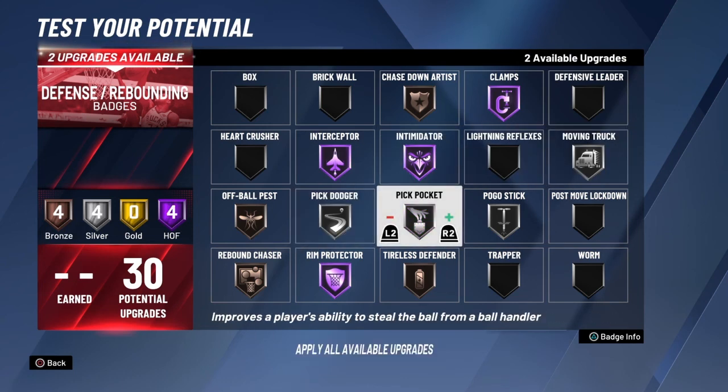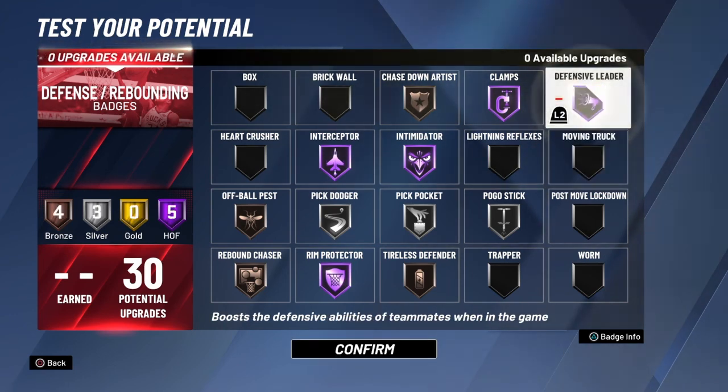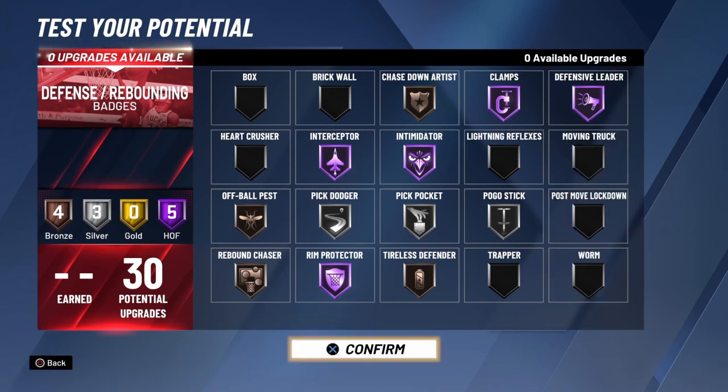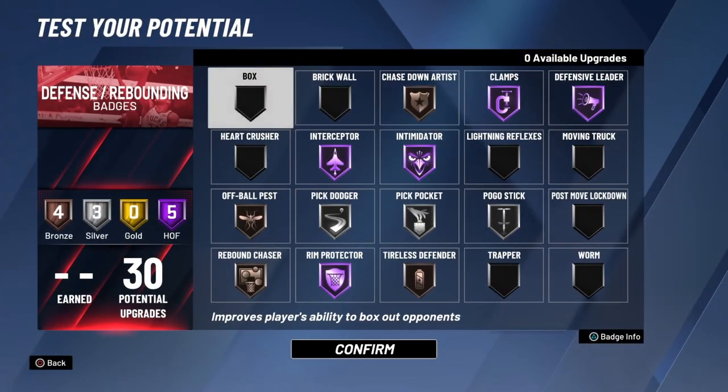Pickpocket really doesn't work that good at hall of fame so you don't need it. You can throw on defensive leader. You don't need moving truck, box, brick wall — worm and lightning reflexes are garbage. That's your pure lockdown defender. Don't forget to like, share, and subscribe.